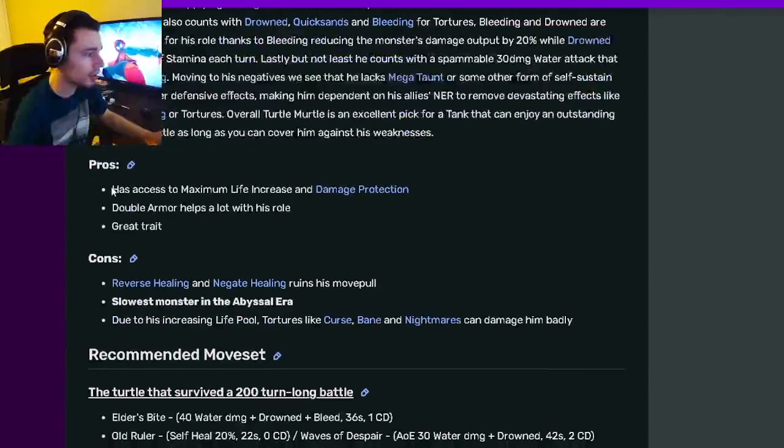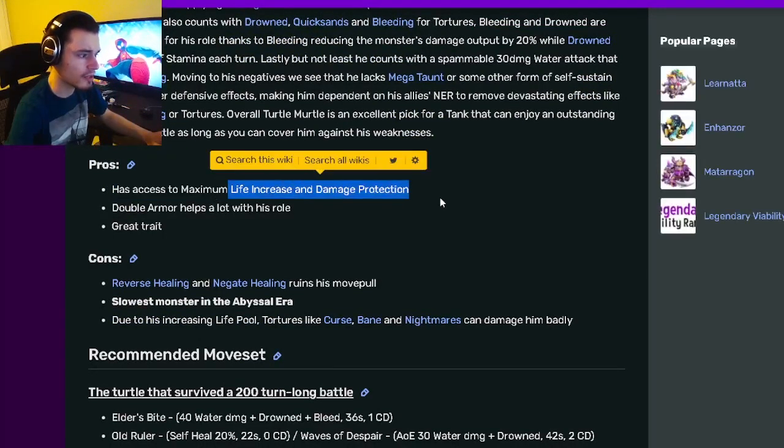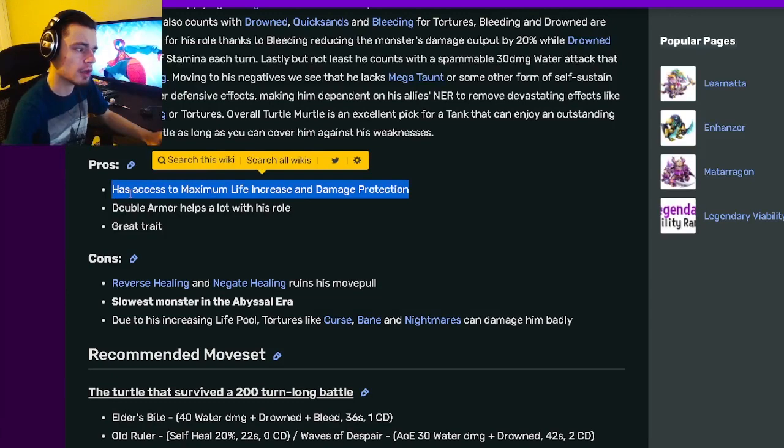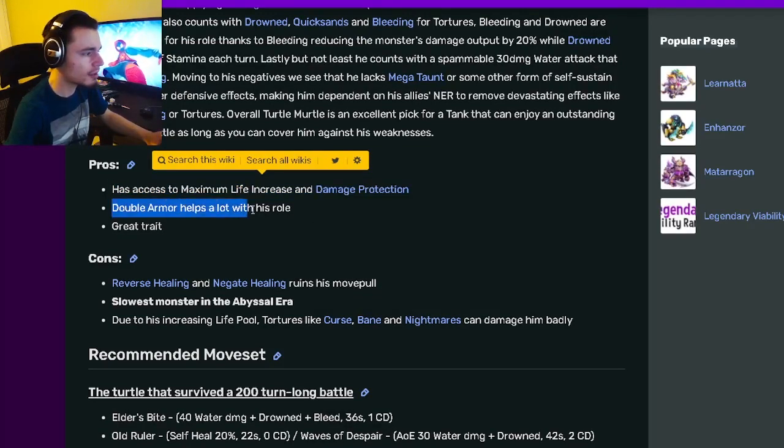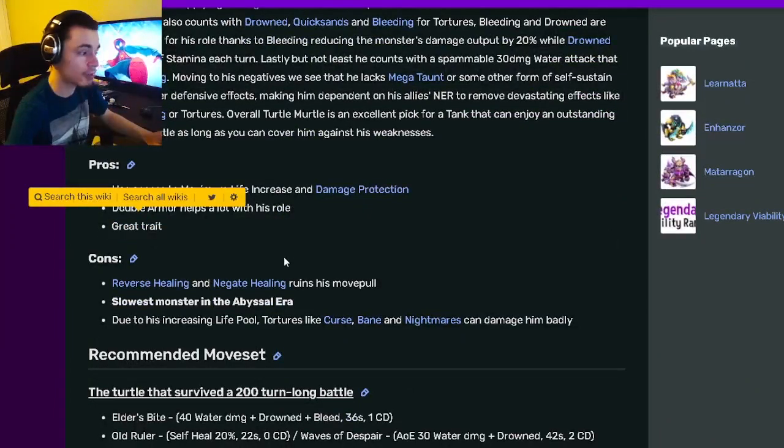Going down to his pros and cons, he has access to maximum life increase and damage protection, which is really great. Not only that, but he also has a bunch of heals. Double armor helps a lot with his role, which is his relic, and he also has a great trait.